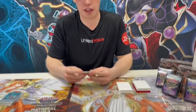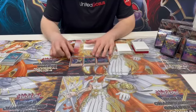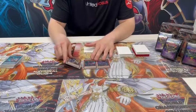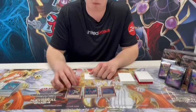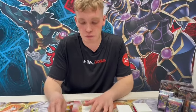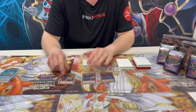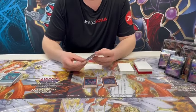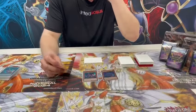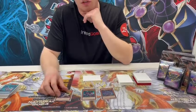I decided to play the Syncro package over the Number 38 combo. I cut the second Flamebird for Jet Synchron because you don't need two Flamebirds for the one-card combo and only one Flamebird for the two-card combo. If you play Number 38, you basically must play two Flamebirds and the hand board is even weaker than the Syncro board. Jet Synchron is basically only a half brick slash extender instead of a second Flamebird.